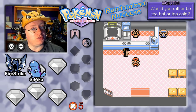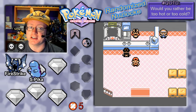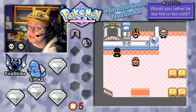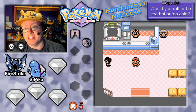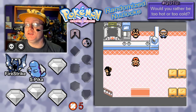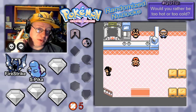In the last episode we took on the gym leader here in Azalea Town, Bugsy, the supposed bug-type encyclopedia. As you can see on the layout, we got ourselves our second badge — the Hive Badge. So now Pokemon after level 30 will obey us and we can use Cut outside of battle. Only problem is we don't have Cut, but we are going to pick that up today.